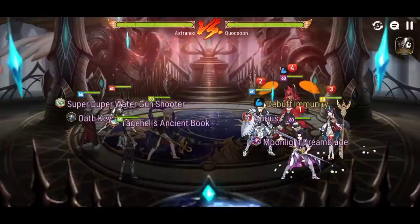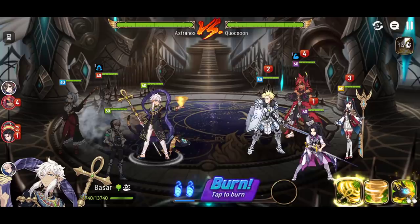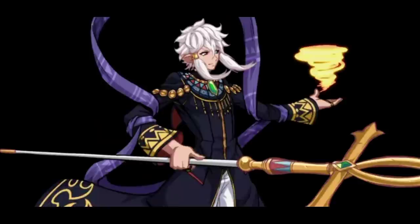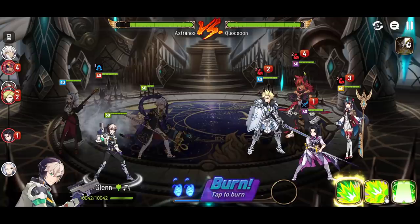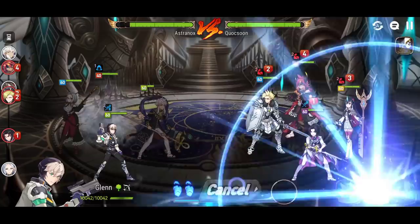Let's test Sigrid versus Glenn here. Sigrid will not have an attack buff, let's see what will happen. She is on Oath Key to counter Moonlight Dreamblade. Here we go — we do have Bazaar to deal with the defense buff, and Bazaar for crippling the enemy team. I will actually use Glenn to take out Martial Artist Ken because he probably has more health than Arbiter Vildred. That's usually the case. So let's see how much damage he can do. Can he take him out? There is Aureus in the team.